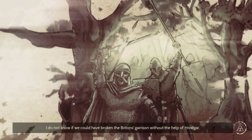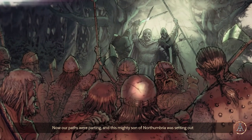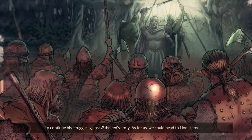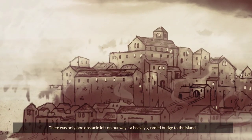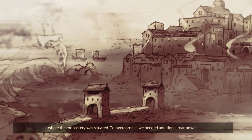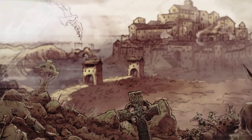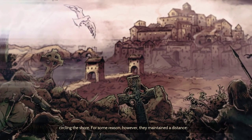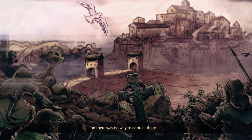Hello and welcome back to Ancestor's Legacy! To overcome it, we needed additional manpower. While Jarl Ulf started to prepare our troops, the scouts reported on the Viking ships circling the shore. For some reason, however, they maintained a distance and there was no way to contact them.